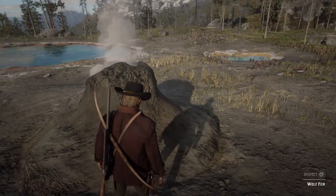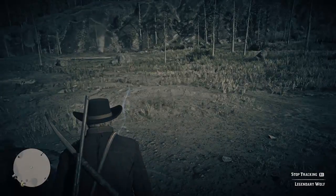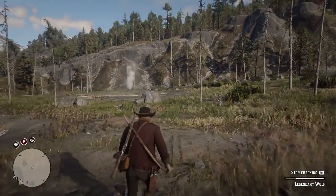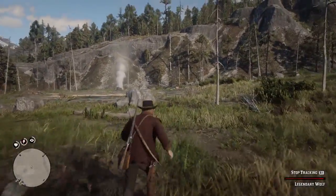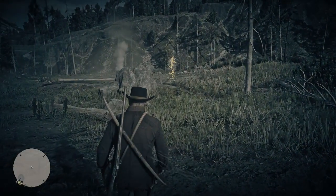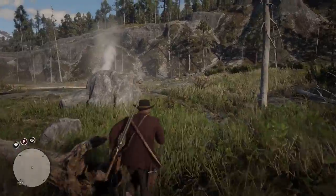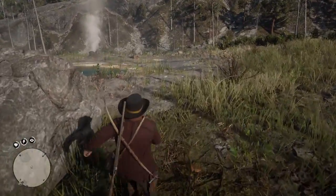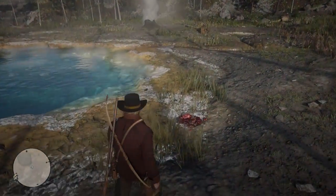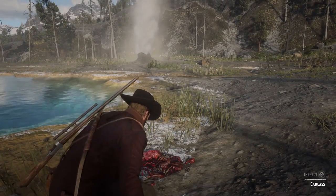There's a bit of fur here, so let's inspect it and see what happens. He's over here somewhere. After you've inspected, you only get a certain amount of time to move towards the next clue before it disappears. We've managed to get to the next one in time — it looks like something he's been eating, so let's inspect this. It's a carcass.